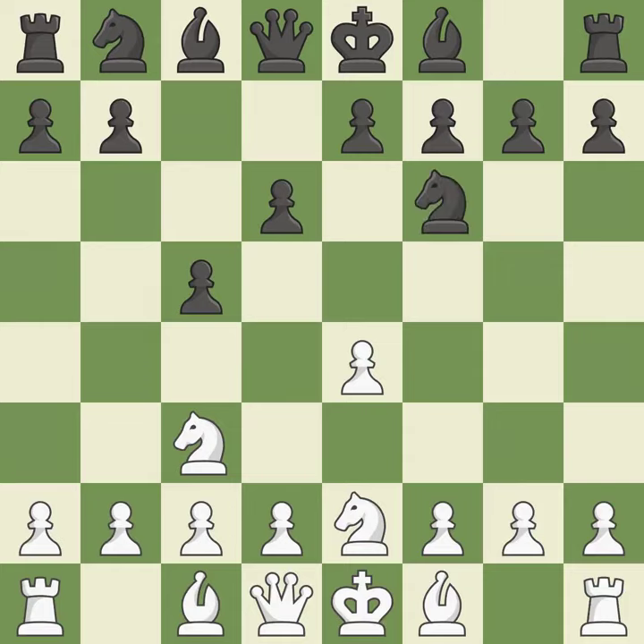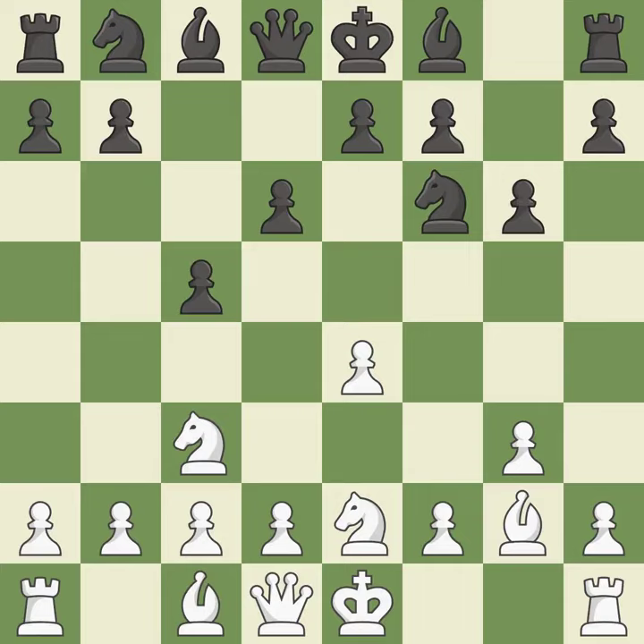By doing this, a knight moves out of its beginning square and into the action. The bishop is prepared to grow into a functional square. As a result, the bishop grows and gains flexibility on the long diagonal. By positioning the bishop on a potent diagonal, this fianchettos the bishop.